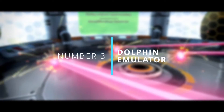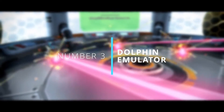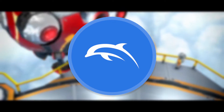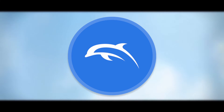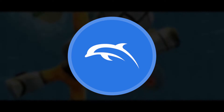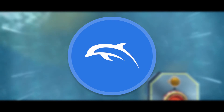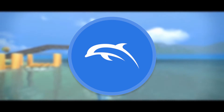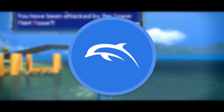Number three on the list is the Dolphin emulator. Dolphin is a free and open source video game console emulator for GameCube and Wii. Dolphin runs on Windows, Linux, Mac, and Android. It can emulate both GameCube and Wii consoles, making it the best emulator to play retro games, and it can also run modern Wii and GameCube games too.